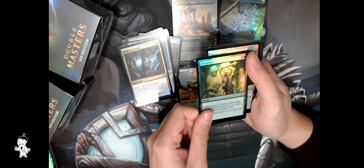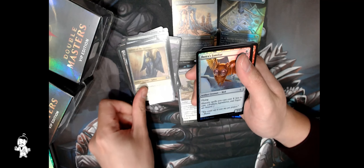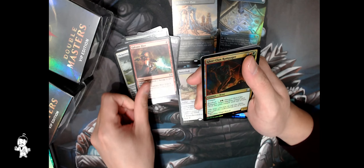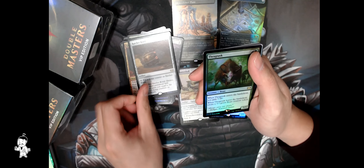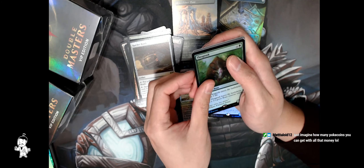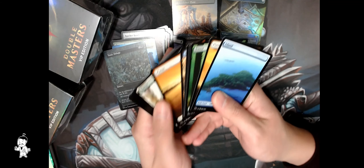Bear Ruin — that was from one of the other master sets, not bad. Auriok Familiar, Flickerwisp — that's a great hit. Galvanic Blast — that's a great hit, especially if you're doing draft; Galvanic Blast is such a strong card. Rampager — another one. Ratchet Bomb — okay, that's okay, average. Academy Ruins — yeah that's a really good card, maybe about 50-60 US. Toxic Deluge — hey, that's a good hundred bucks! Not bad, not great, but not bad, no mythics.